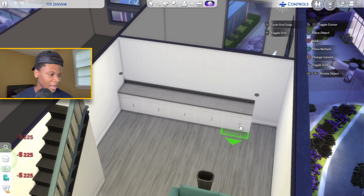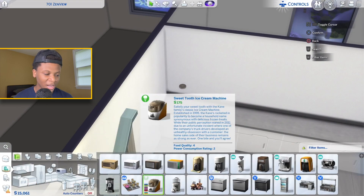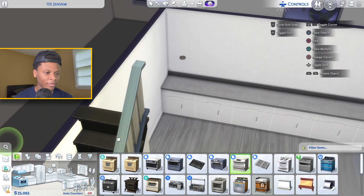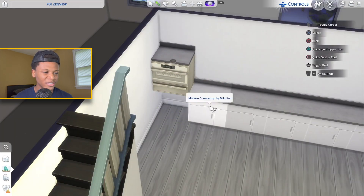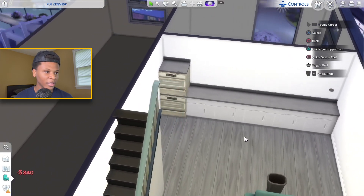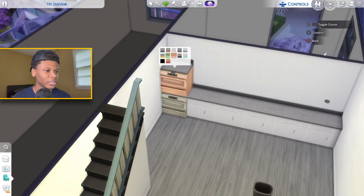I'm gonna use the gray and white cabinets with the gray floors and run cabinets all across the back wall. For the appliances, I want to switch up the layout — I'm thinking we put an oven here and do a little build hack where I raise it up and do basically a double stack oven. I'll copy that oven and place another one there, then put a cabinet above it just to make everything float the right way.